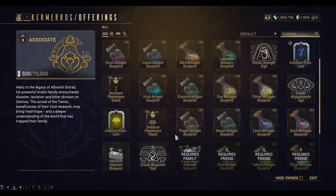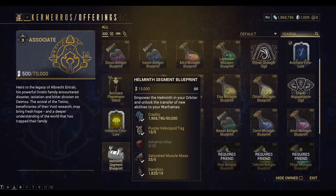You can see Sun sells the Helminth segment blueprint here and it's 15,000 standing points. You need to be rank three with Entrati as well.